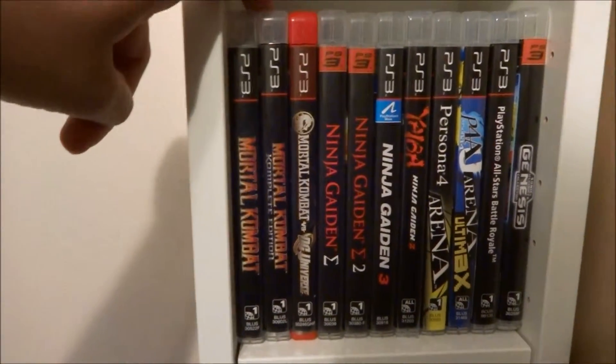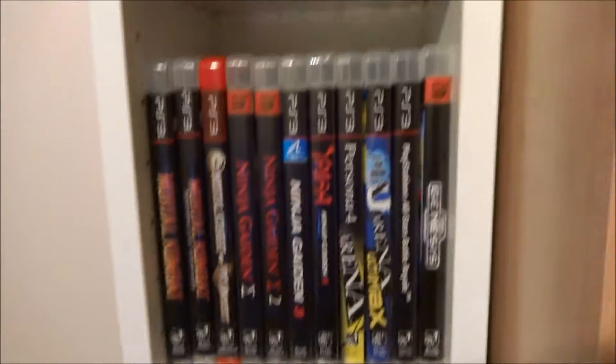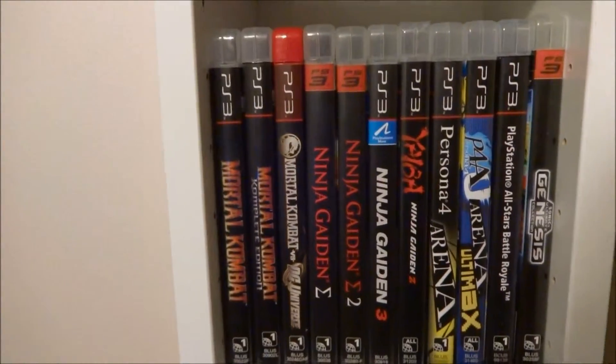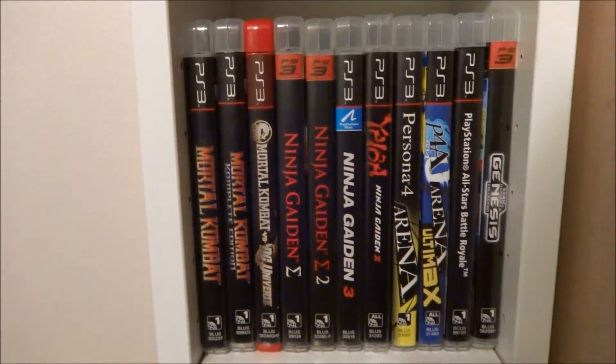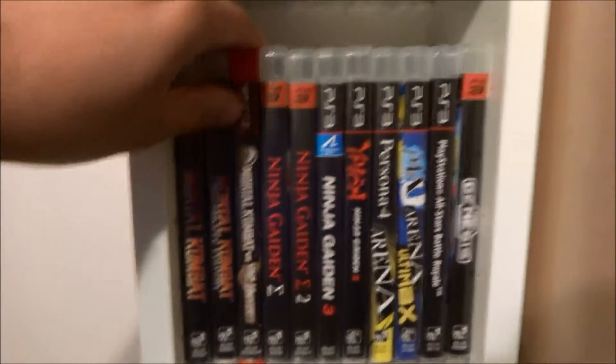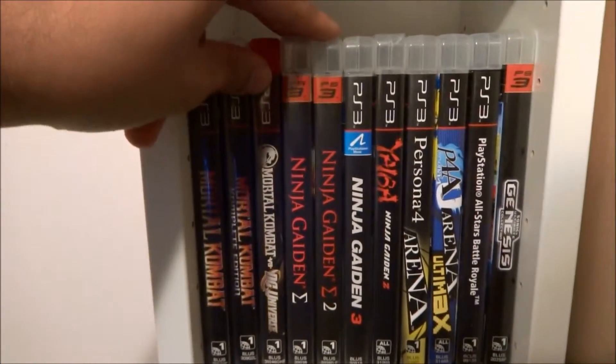Mortal Kombat Complete Edition — the complete edition was picked up to future-proof things. Eventually, if there are some issues with the downloaded content, which I did end up picking up for that package — the season pass — I have something that's a more complete thing right out of the box, in case something does happen to my current system. Mortal Kombat vs. DC Universe — picked up cheap, basically. It was just there, so why not.